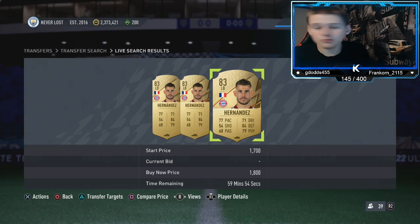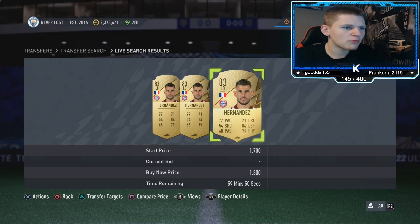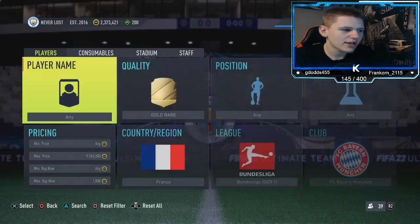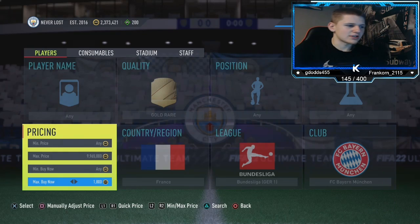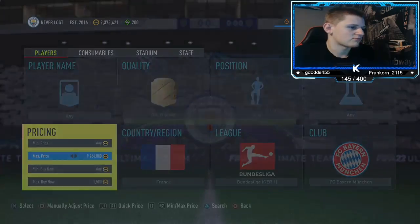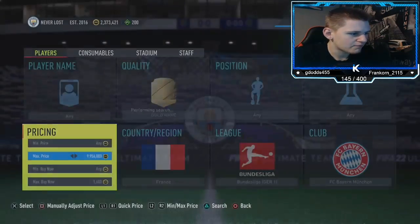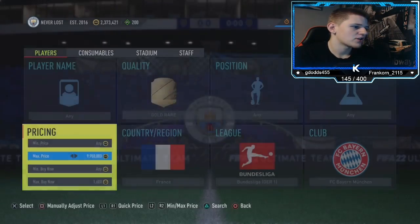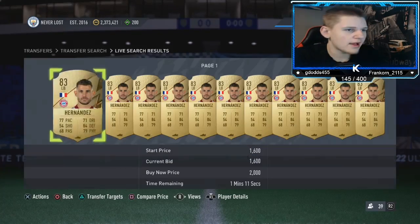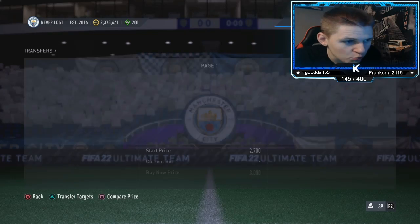So if you don't have many coins, that's pretty good because you can literally just keep repeating this. They're about 1.8K now, which means you're going to lose around about 100 coins. You want to go down probably about 300 or 200 coins depending on what you want to do — we'll go 200 for the video. You've got two players that pop up: you've got Hernandez, the left back, and then you also have a centre-back named Upamecano.